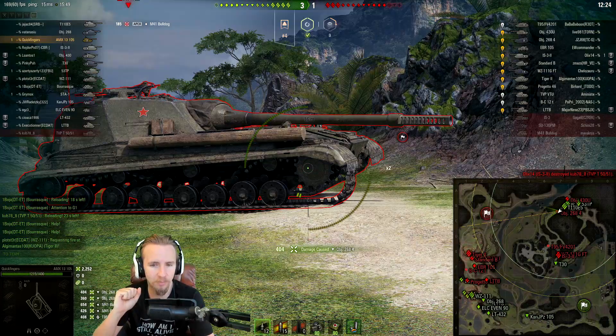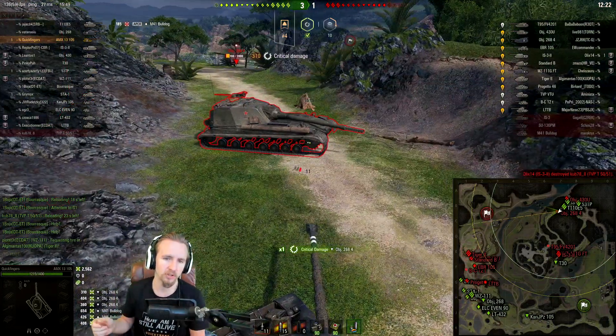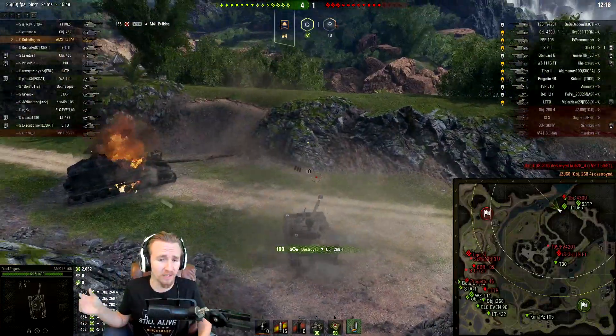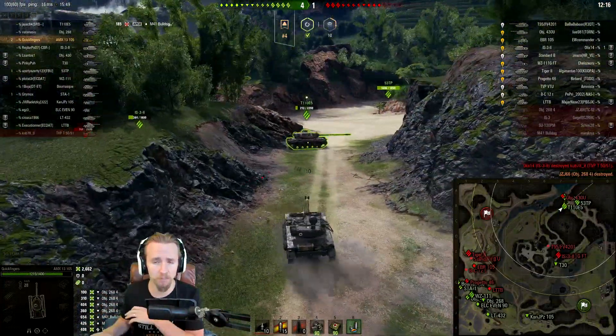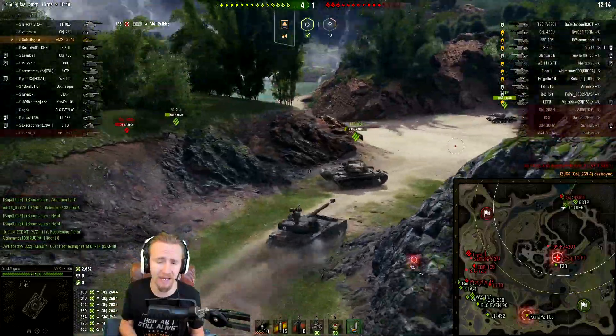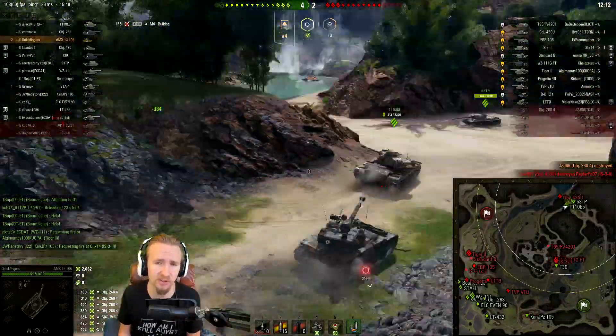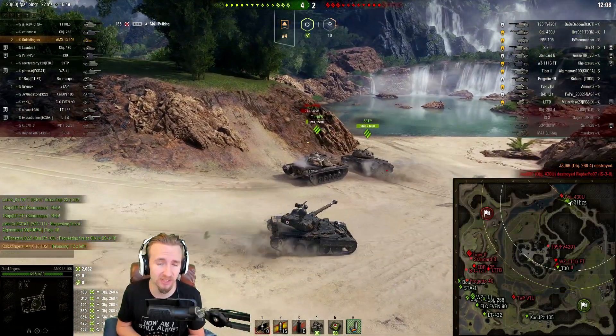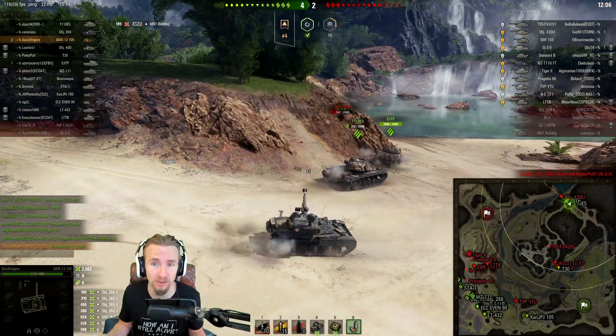Very sneaky move here by the Object 268 version 4 — he was trying to reverse to body block me. But okay mate, you can give me your side. Try and make the light tank panic. I'm not going to panic in a vehicle like this. I'm going to lock down your tracks and finish you off. And we've just taken out one of the most dangerous tank destroyers in the game, if not the most dangerous.